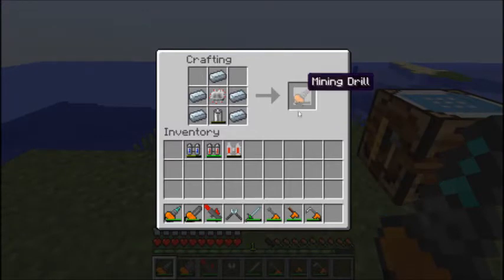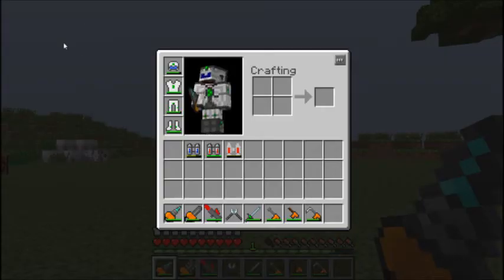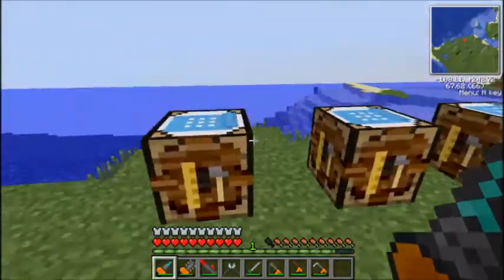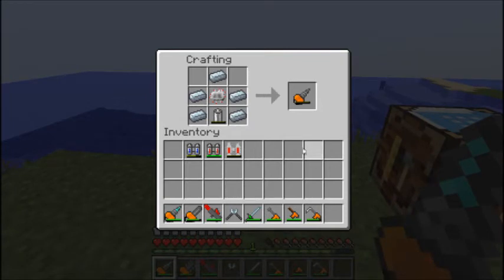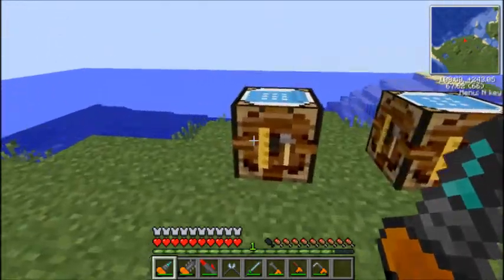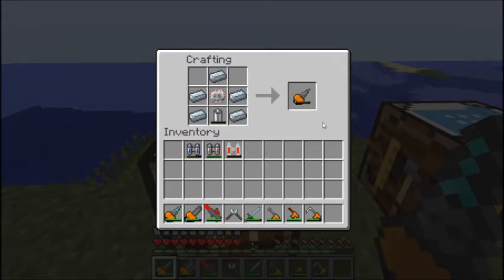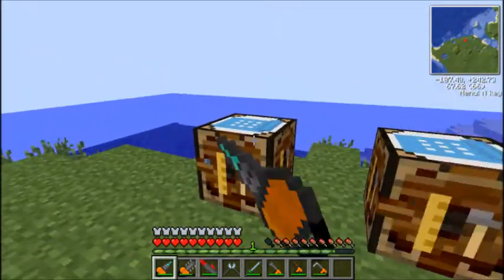This will probably be the first tool that you'll make in Industrial Craft because it's the most helpful really - the mining drill. Made with 5 refined iron, a circuit, and a battery. It's basically an iron pickaxe - it will pick up everything except obsidian. But the good thing about it is it will also pick up dirt, gravel, and stone, so it does everything. It's like a shovel and a pickaxe mixed into one, which is why it will probably be the first thing you'll get.